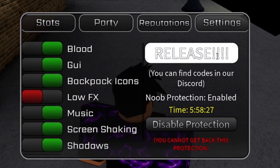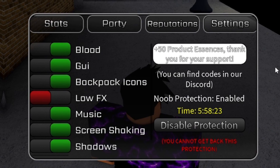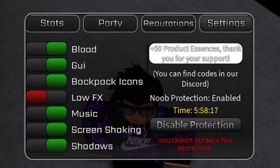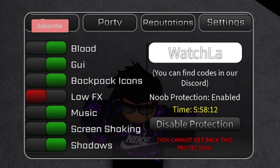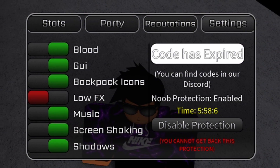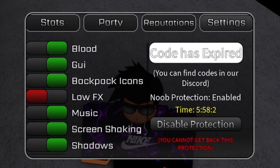Next, redeem the code RELEASE with four exclamation marks — R-E-L-E-A-S-E!!!! — and that gives us 50 product essences, which is pretty cool. After that, the next code is WatchLlamaYT — W-A-T-C-H-L-L-A-M-A-Y-T. Enter that one in — apparently this one is expired too. Try these out as they may still work for you.